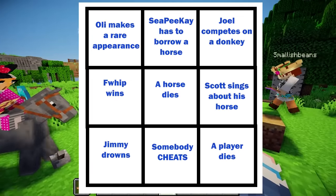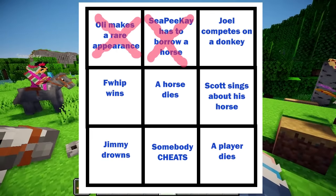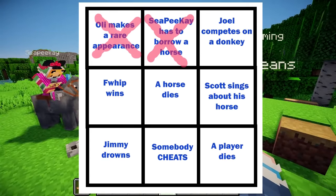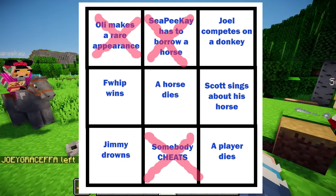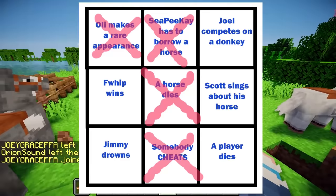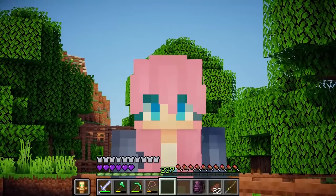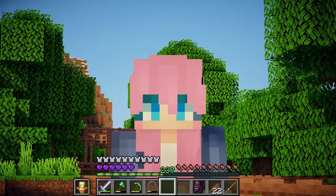It looks like some of my predictions were wrong, but some of them were right. Ollie did in fact show up. CPK had to borrow a horse. I'm 99% certain that there was a little cheating going on somewhere. And a horse died in the underground mine section. Which means I got bingo! And that's it for this episode of X-Life. If you guys enjoyed it, please make sure to leave a like on this video, and I will see you next time.